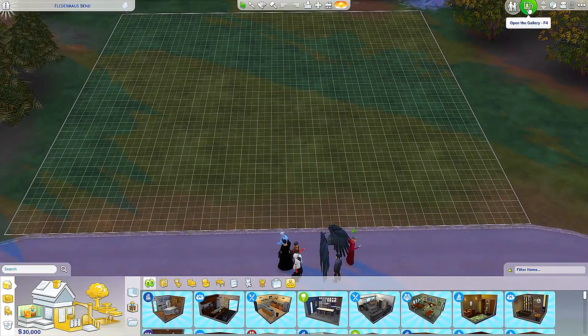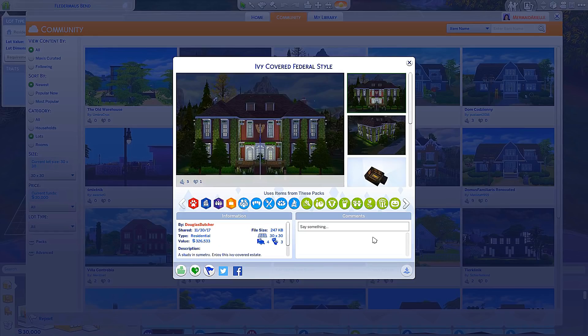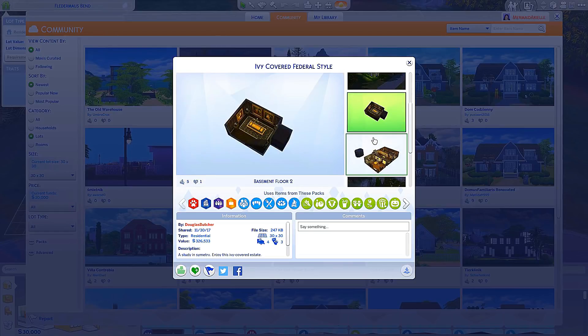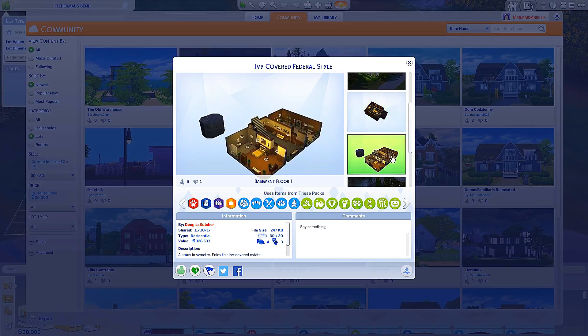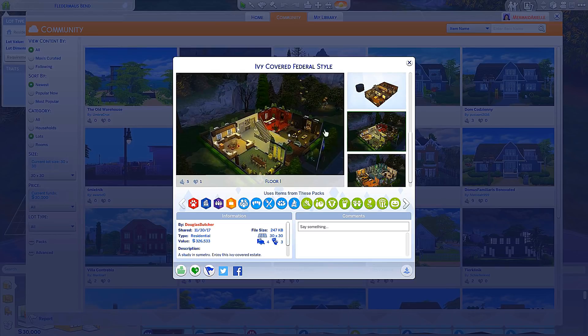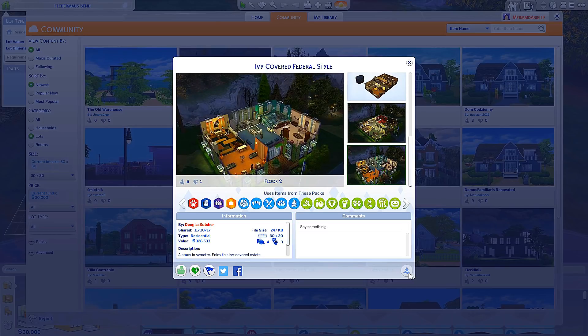I'm thinking what we need to do is look up a house - I'm so bad at building, it's not even funny. So I think we're going to go with this house over here. It looks pretty awesome, very nice, like a little mansion. This actually has two basements. The lowest basement has like a vampire room, and then we have like a mini apartment down in this basement. Then this is the first floor and then the second floor.